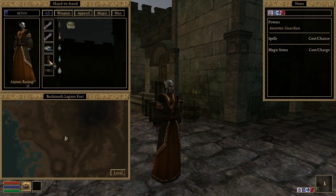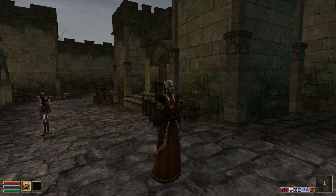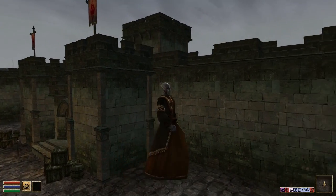The icons corresponding to the magical effects currently affecting the player, found next to the mini-map, are now displayed by OpenMW. You can see them change as we once again consume copious amounts of alcohol and just maybe a levitation potion or two.